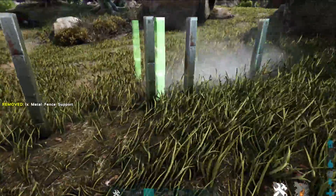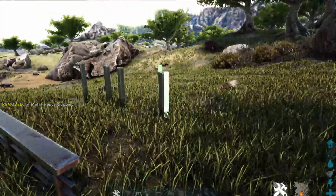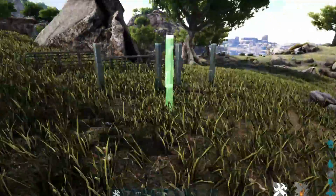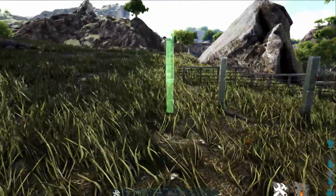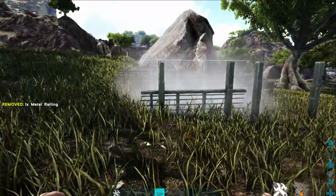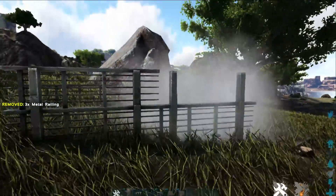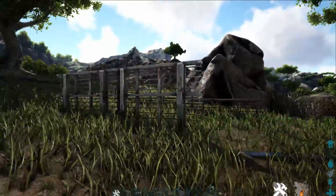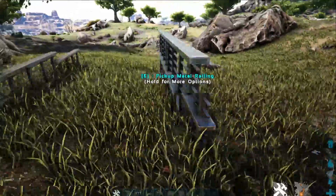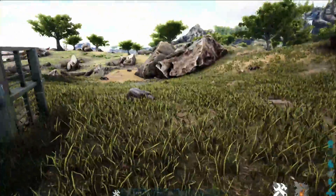You just have to stand at an angle and cycle through your snap points and you should be able to get it right — there we go, all nice and done. What this does is, even on a slope, when you place your fences you'll see that they are the exact same height. Now you've got a fence that, even when the ground is uneven, is the same height at the top.